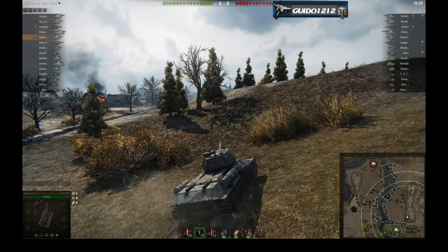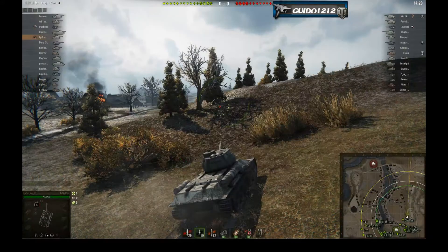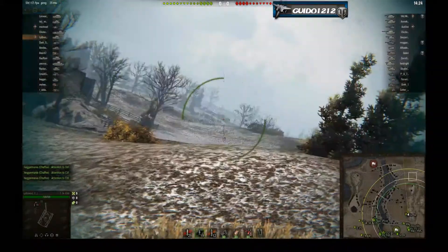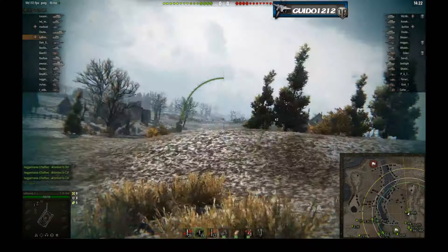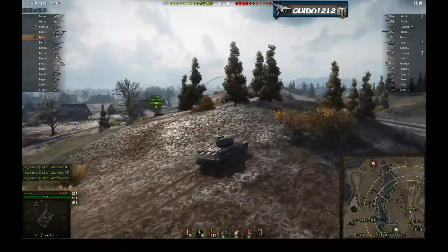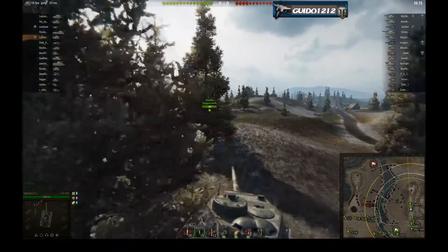Hey, welcome back to Tactics Talk with Guido. On this episode I've got another replay analysis for you with LP Bronco. He's in his tier 6 T-34-85M, which is a premium medium tier 6 Russian tank — one of the best tier 6 tanks in the entire game with an insane DPM. It's buffed well above any of the other T-34-85 variants, and it is a good premium tank. If you have a chance to pick one up, I would. I usually don't talk about whether you want to pick up a tank or not, but this one is actually that good — read: OP.